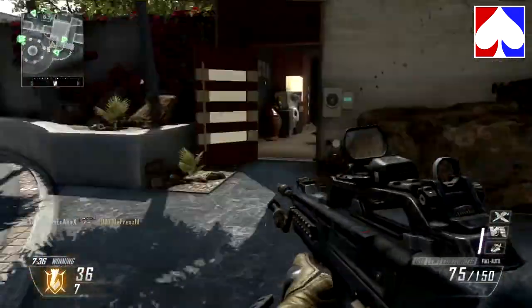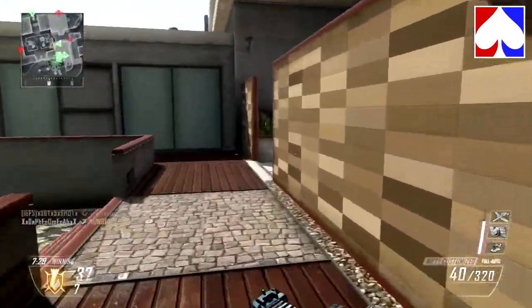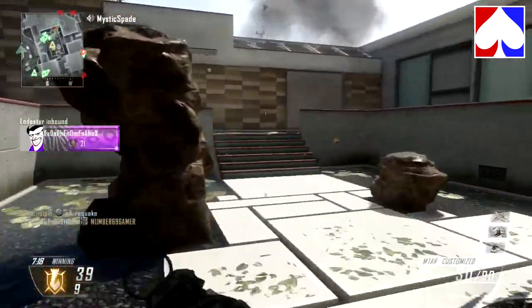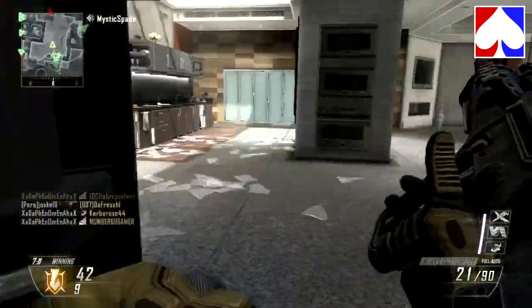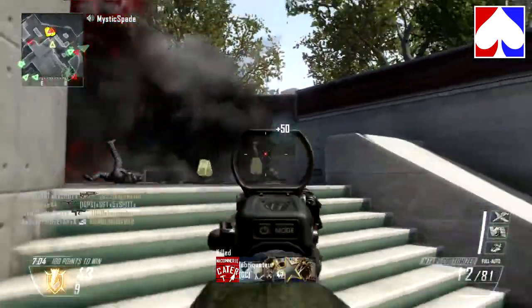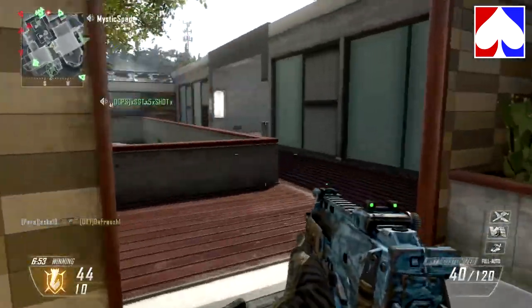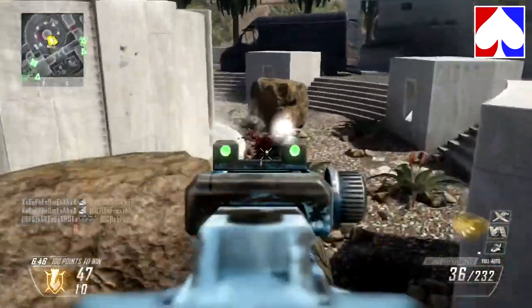I drop my streak a couple of times in this video but pick it up, and I believe I get a double Warthog. In my previous video I got a triple Warthog using the same MP7 class. This MP7 class is actually really dirty — I never thought to use it. It's really simple: just long barrel and fast mags. Long barrel helps the gun supremely with range, and you can still hip fire up close.